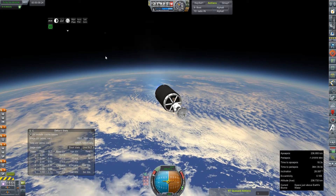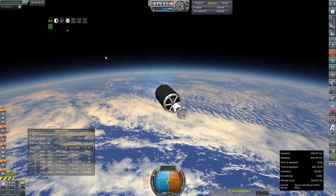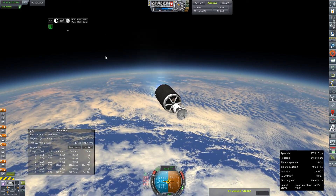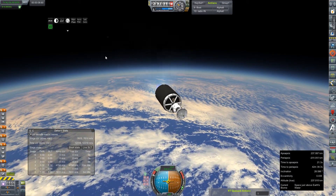Back to normal business as usual. Our core stage separated off cleanly. We are now running on the HG3, and this is the part that matters — because this is where we get to see if we're going to have enough delta-V left in that upper stage to throw 10 tons — well, really about 11 tons — at Jupiter.